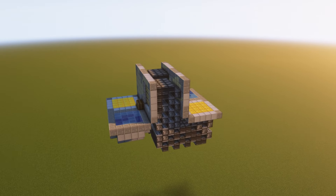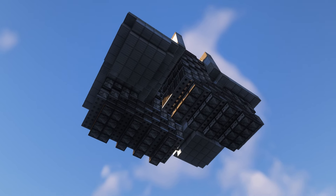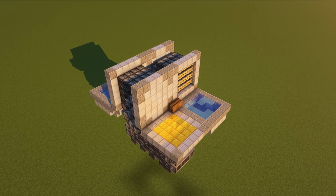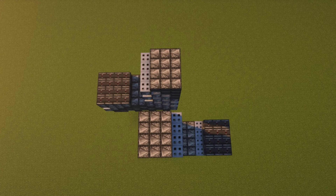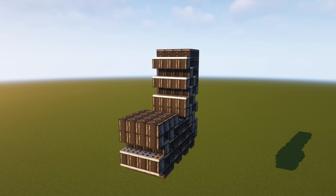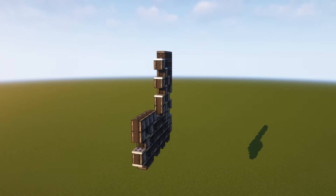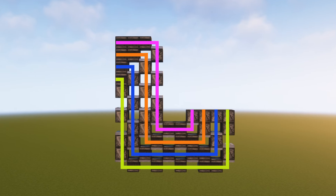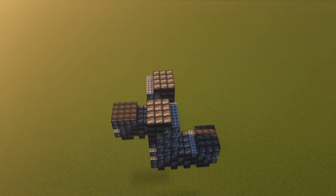Battleship may look very complicated when first looking at it, but believe me, this might be the easiest to explain minigame in the entire video, even more than Color Splat. If we remove the play area, you can see it's nothing but observers and iron trap doors. It's also symmetrical, so we can actually remove one side from the equation. You might notice it's actually the same circuit repeated four times next to each other. If we isolate one of these circuits, we can see how simple Battleship really is — it's simply four lines of observer chains connecting one side to the other. If you build this and repeat it four times for both sides, you're already like 90% done.